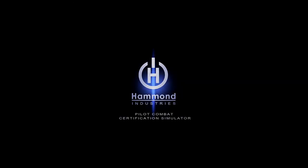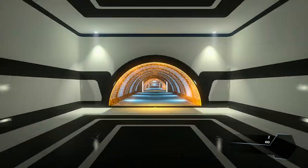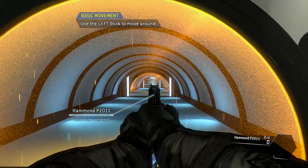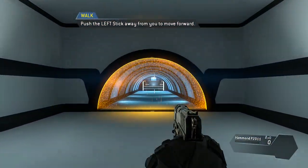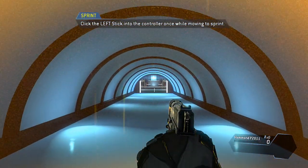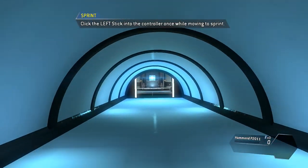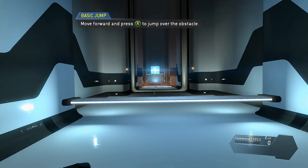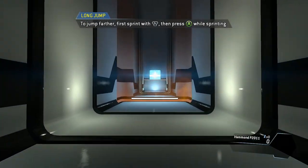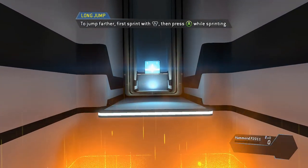That's the old Hammond Industries pilot training pod. You are free to move around the simulation. Please walk through the tunnel in front of you. Sprint through the tunnel. Jump over the obstacle — for greater distance, jump while sprinting.